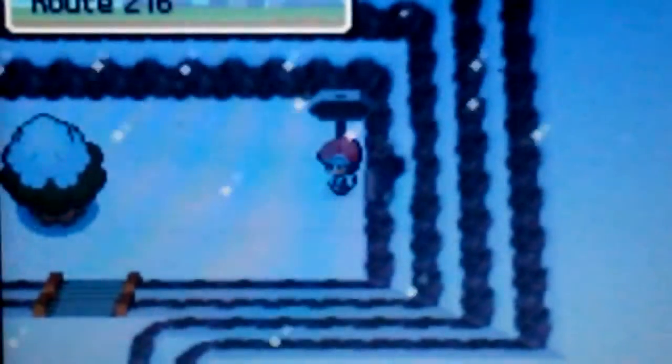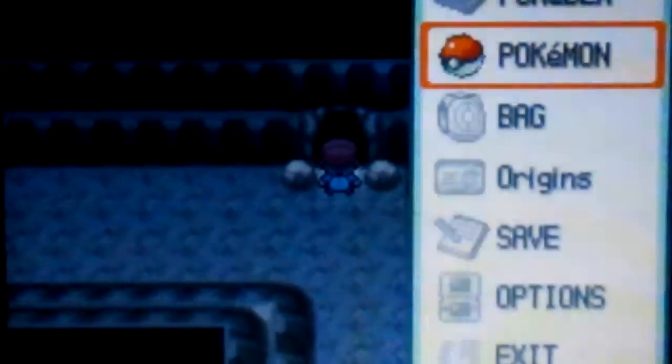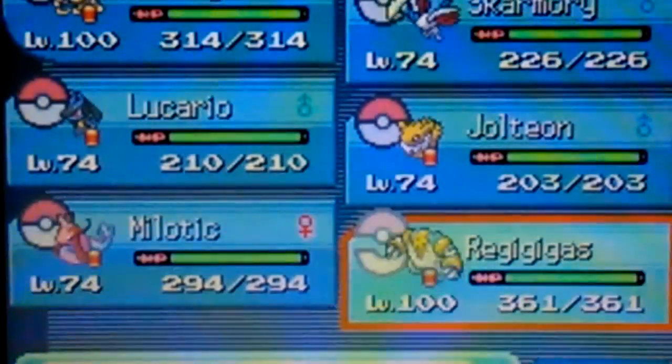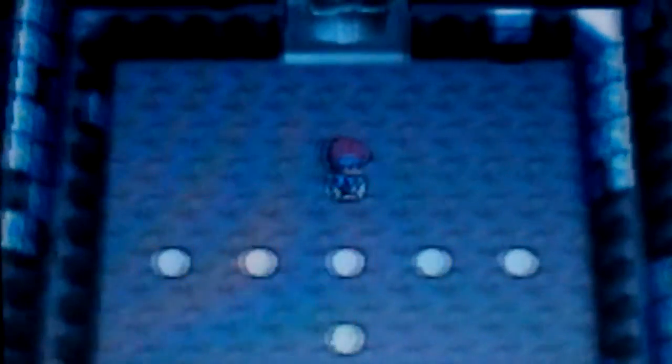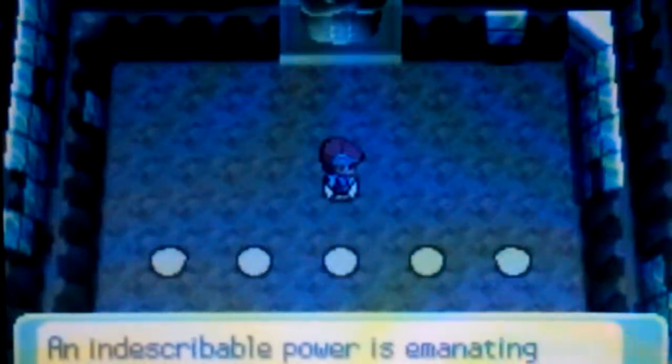Hey, this is EvaTong on the tree, and in this video we can see the last Reggie, which is Regigigas. It will be located here in the snow area. Once it's done raining in the Reggie event, talk to the statue and then you can battle and catch it.